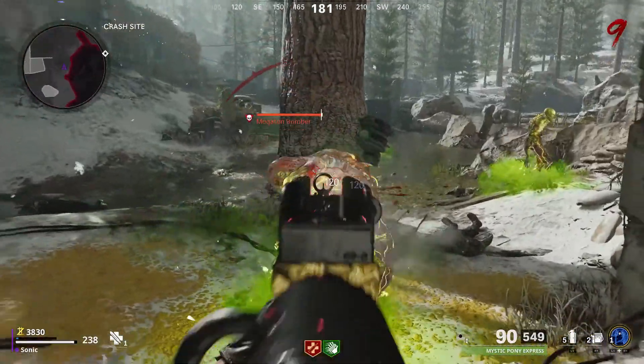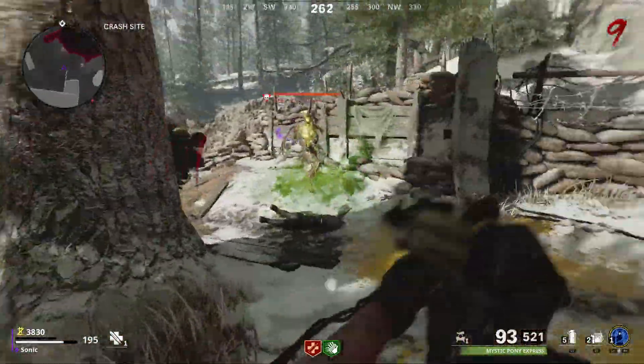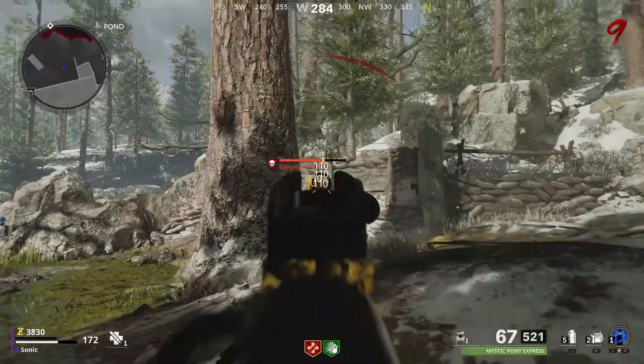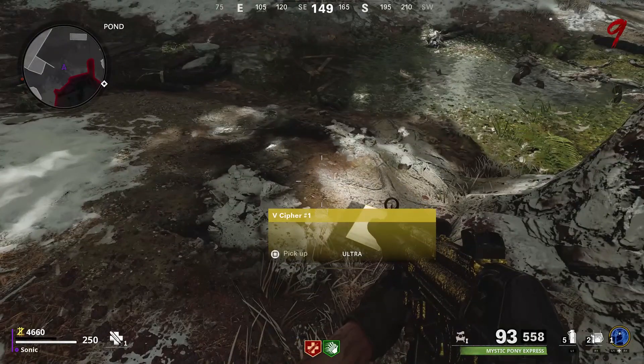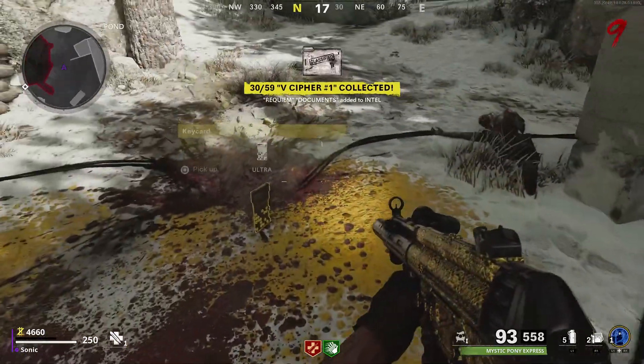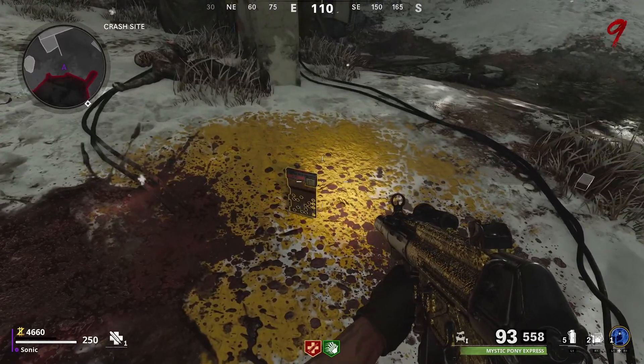If you don't know what splitters are, it's basically what happens when you hurt a Megaton to the point where he splits. Once you or your team kills that splitter, we will get a keycard that will drop. It's always going to be there — you just got to make sure you guys find it.